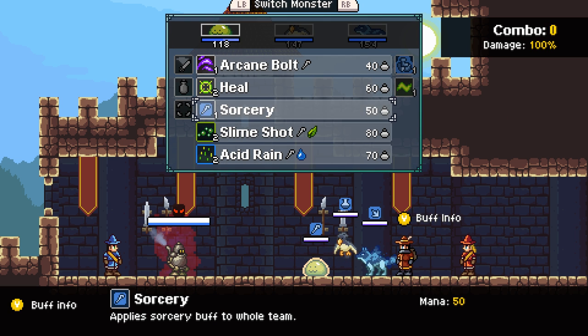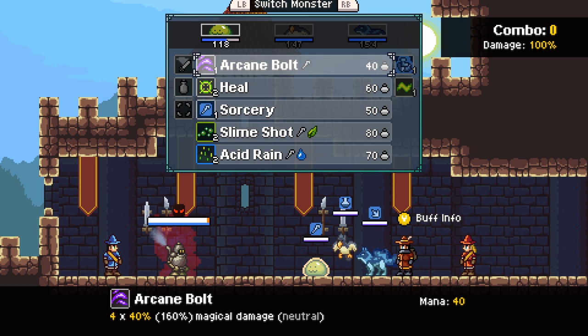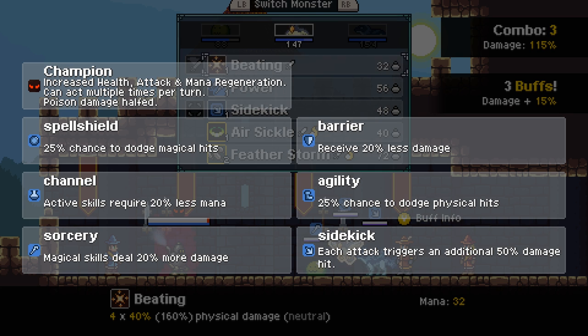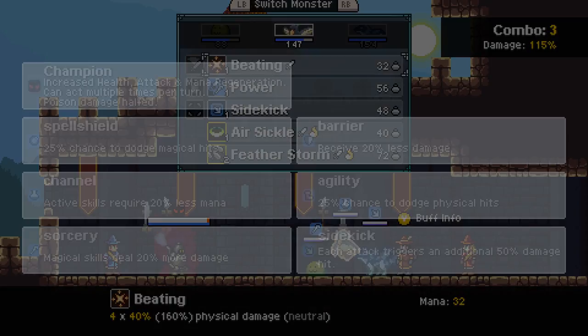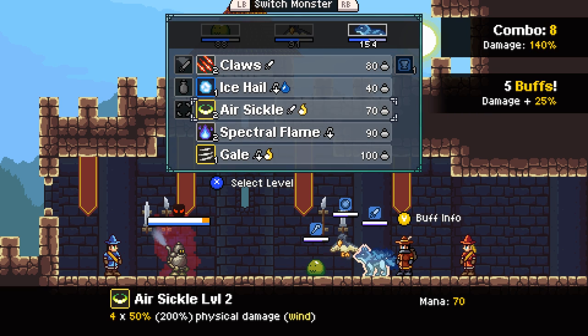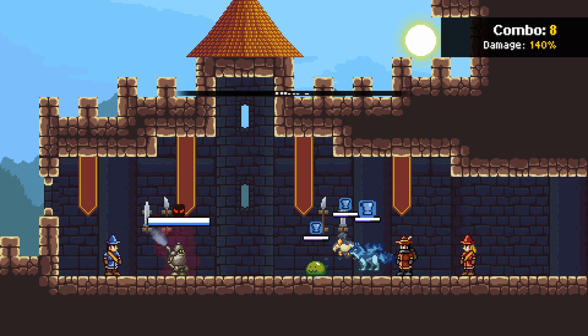We want to start with sorcery. There's also full defense, barrier agility, and spell shield buffs - attempting to roll that. Let's put it on the bird. Barrier: 20% less damage. Agility - dodge. Need to beat that skeleton down again for his loots. It'll take some doing. Probably should have started with a poison, maybe.